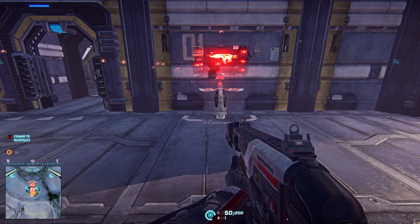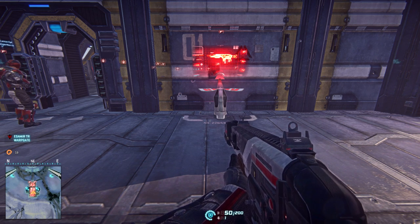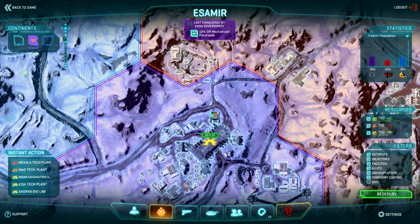Let's get started. Let's go over a couple of examples of when you earn certification points through experience. There are two ways to access this menu. The first thing you can do is hit Escape, or you can hit M and hit the Certification button down below.